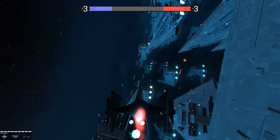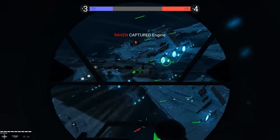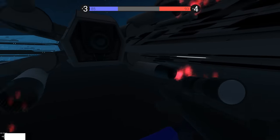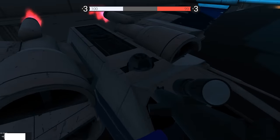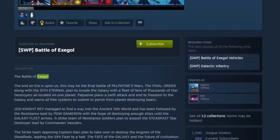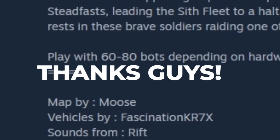Emperor Palpatine is a very angry man, so I'm sure he'd be proud of my battlefield initiative. Let's see if we can board this ship. I've landed on the rebel — well, the Resistance, because they're not rebels anymore, they're resistors. This is a Sith trooper flying an X-wing. This map was created by three people: Moose did the map, the vehicles were done by Fascination KR7X, and the sounds were done by Rift.